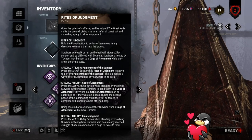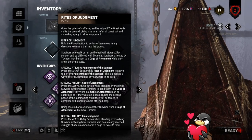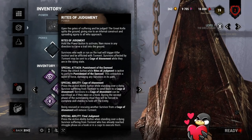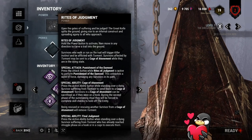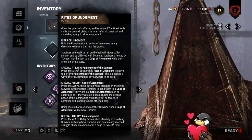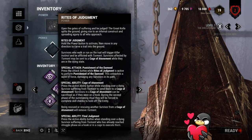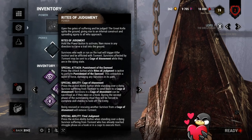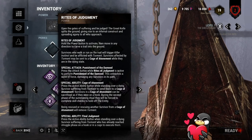If you hook a survivor and then later send them to a cage, they will then hit struggle. There's one further point I want to highlight: if a survivor has been caged twice, or hooked twice and is then under the barbed wire effect when you down them, you can instantly mori them on the spot — provided they are under the effect of the barbed wire. So notice how important it is to keep the barbed wire active.